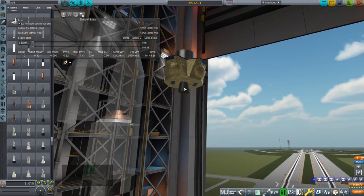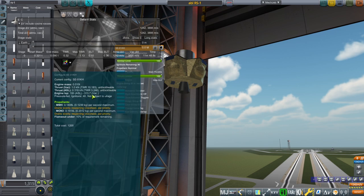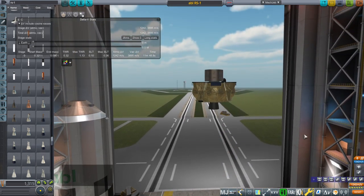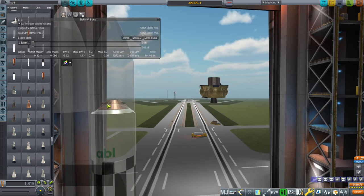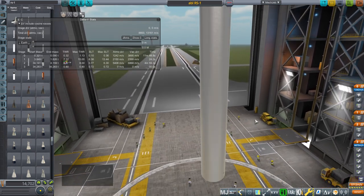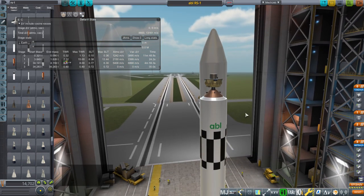Maybe a lighter or more efficient engine than this one — this one only gets 313.7 seconds ISP in vacuum. But that's also in the small rockets pack now. Those are the additions and that is what I'm reporting. We'll see about this ABL or Able Space rocket and when they decide to launch it for the first time — it apparently gets a lot of business. With that, thank you for watching. I hope you enjoyed this video. If you did, please press like. If you have any comments or suggestions, please leave them in the comment section below. I'll see you next time.